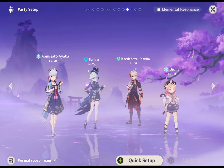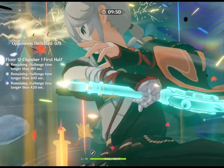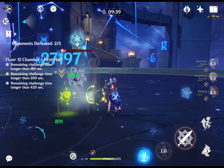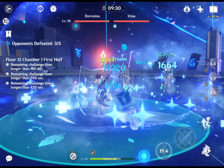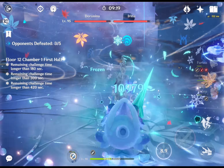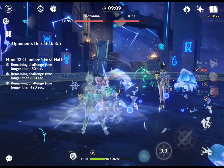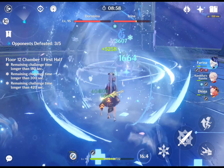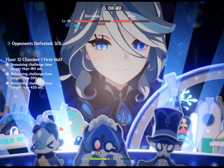Moving on to his team compositions. The first team focuses on maximizing freeze reaction damage using Ayaka and Diona to react with Kokomi or Furina — or Xingqiu as a substitute. Kazuha groups enemies together and buffs teammate damage while lowering enemy resistance. Ayaka applies cryo damage to react with hydro from Furina to trigger freeze. Diona provides shield and healing (especially at C6), a 200 EM buff for Kazuha, battery support via Favonius swap, and reduces cryo resistance via double cryo. You can use Shenhe as a substitute for Diona, which may be an even better option since Shenhe can buff Ayaka's already exceptional cryo damage.